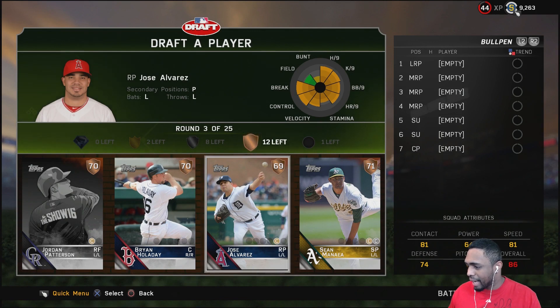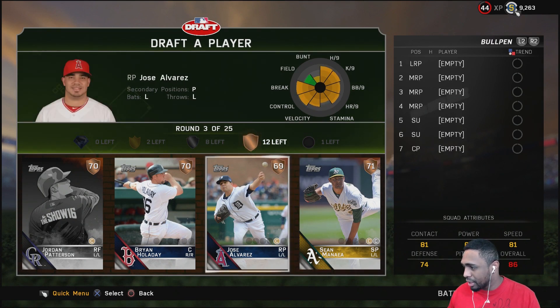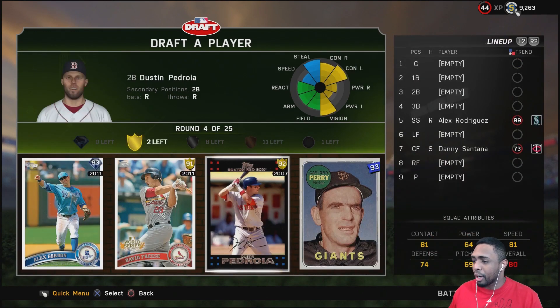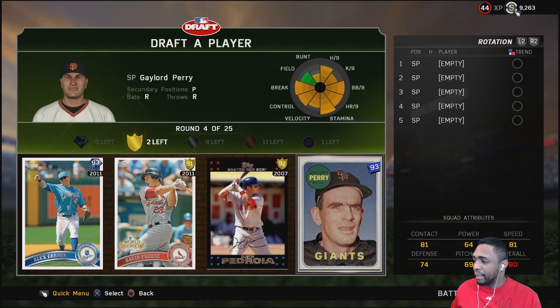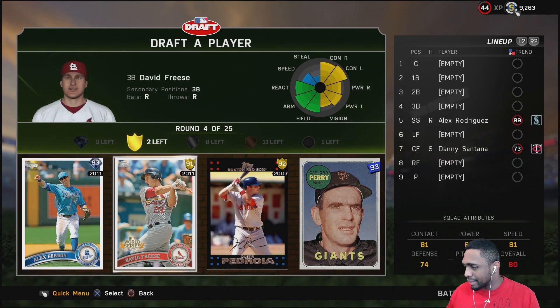In this bronze round we have Jordan Patterson, Brian Holiday, Jose Alvarez, and Sean Menea. We have two left-handed pitchers — one's a relief pitcher, one's a starter. I'm gonna take the relief pitcher because I do want to make sure I have a couple lefties in the bullpen.